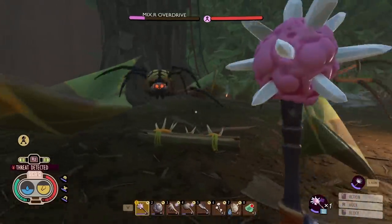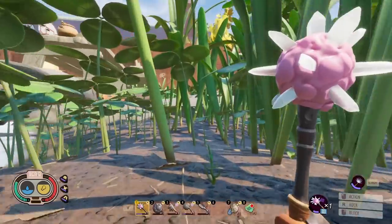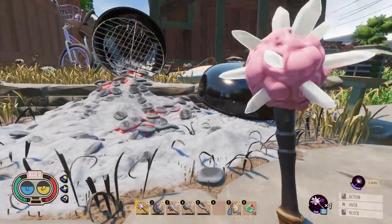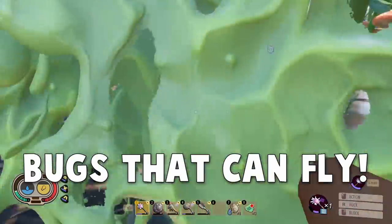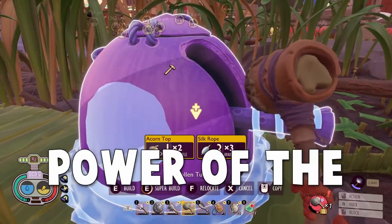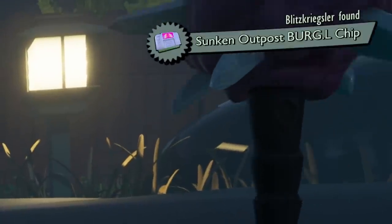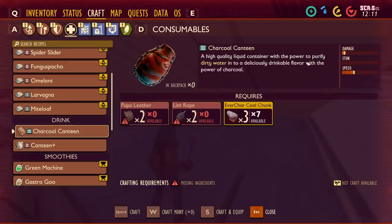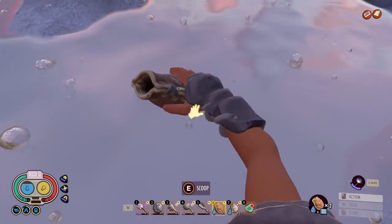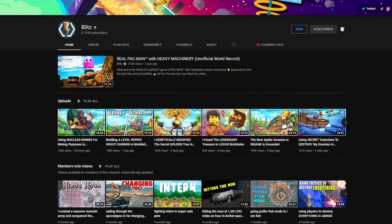Hello everyone! Last time in Grounded, Blitz and I were able to fend off the invading spiders underneath the hedge. Today we're going to be traveling far across the yard to the next mixer machine, which is somewhere by the grill. Rumor has it this attack is going to involve bugs that can fly, so we need a proper way to defend ourselves. We're going to be using the power of the pollen turret, which should be able to knock the bugs out of the sky. So while Blitz will be getting the burgle chip to unlock the turret, my objective is to unlock and craft the Charcoal Canteen, which will allow us to drink any of the groundwater that we see. If you want to know what happened on his adventure, make sure you go watch the video on his channel. Anyway, let's get into it.